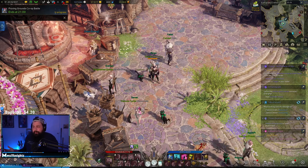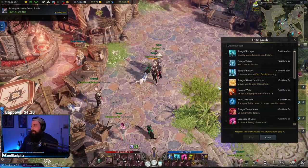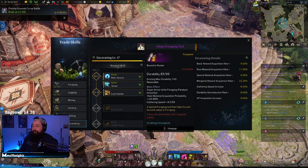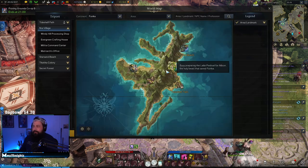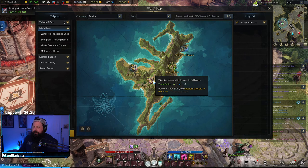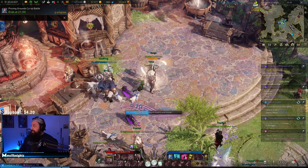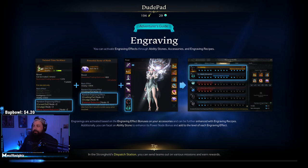Mistake number five: not utilizing your stronghold and life skills. Your life skills in Lost Ark are basically gathering skills — you'll craft different equipment to give you increased bonuses. Most people look for super armor, rare material acquisition, and mini-game chance. You do your life skills every day in different zones; the zones have little indicators showing what to do. Your stronghold is really, really important — it's basically your command center in Lost Ark. Press F2 to go to your stronghold; it's an extremely powerful tool that a lot of people are ignoring.